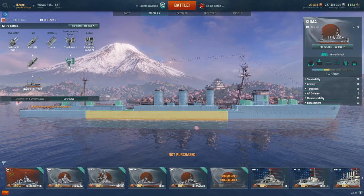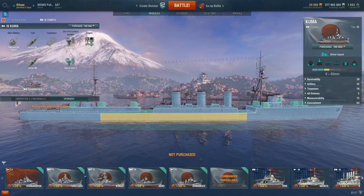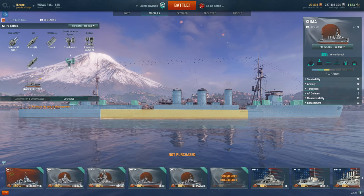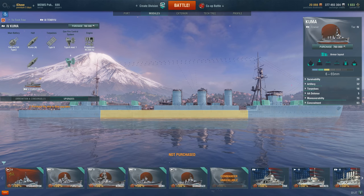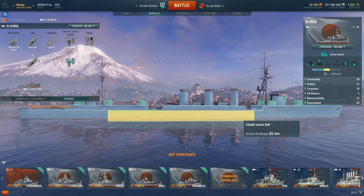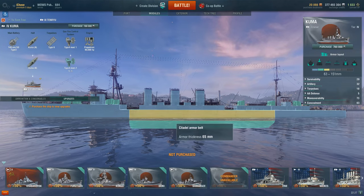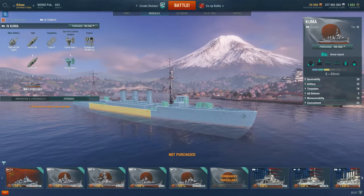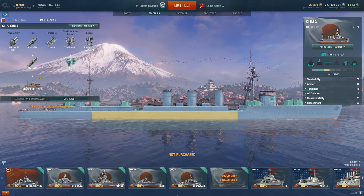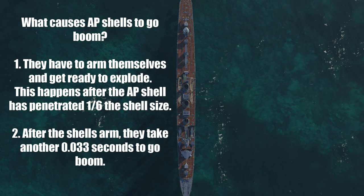Hello everybody and welcome back to another Captain's Academy episode with your instructor Chase. Today we're going to be talking about the over-penetration mechanic, because you've probably been firing at ships with armor piercing and sometimes you see pens and sometimes you see over-pens and you're wondering why. Today's target ship is the Kuma, which has a huge citadel area but a very thin belt. Today's ship I'll be using to hit the Kuma is the Furutaka, armed with 203mm guns.